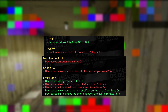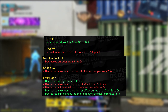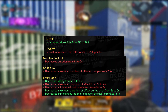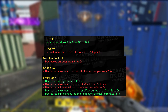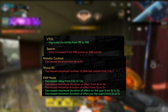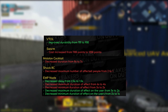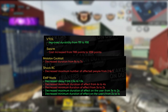As for the EMP grenade, it decreased the delay from 2.5 seconds to 1.5 seconds — I think that means it explodes faster, but I'm not really sure. It also decreased the duration effect towards enemies. Decreased maximum duration of the effect on the user from 3 to 2 seconds, and decreased minimum duration of effect on the user from 2 to 1 second. These are just changes that affect the player themselves and not actual scorestreaks. Honestly when I get hit by an EMP grenade it doesn't really affect me at all, but there you go.